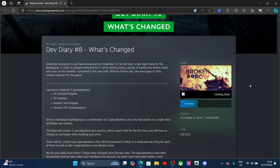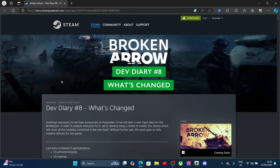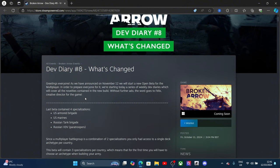Welcome to another video. We are doing the Broken Arrow dev diary number eight — even though I don't know where the other seven are — and it's called 'What's Changed.' Diary number eight: greetings everyone. As announced, on November 12th we will start a new open beta for the multiplayer. To prepare everyone for it, we're starting a series of weekly dev diaries covering all the novelties in the new build.